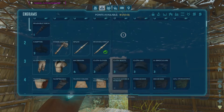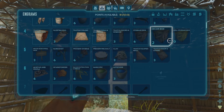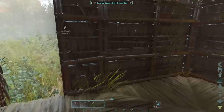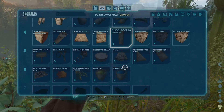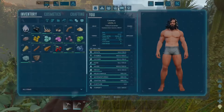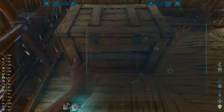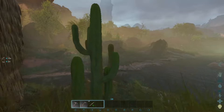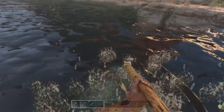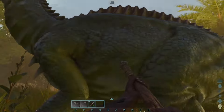We gained two levels — up to level six. That unlocks narcotics, the slingshot, and a storage box. We might as well get a storage box rolling so we can store up a bit. We can make a sleeping bag, but if we wait to level seven we could just get the bed anyway. I'm thinking we might need to kill this parasaur just for the levels — we need to level up right now.